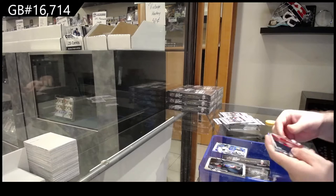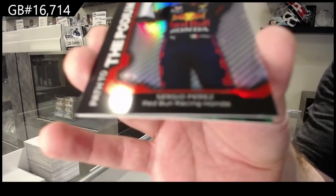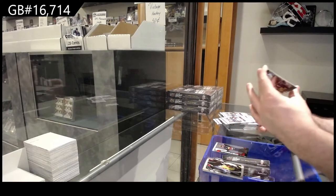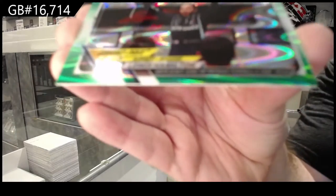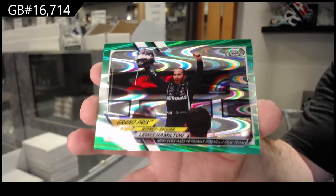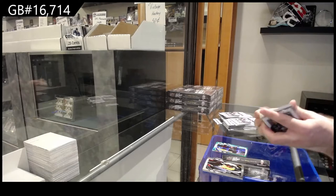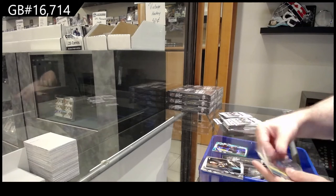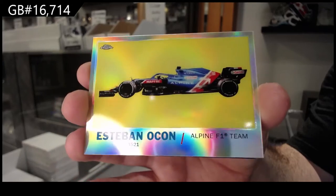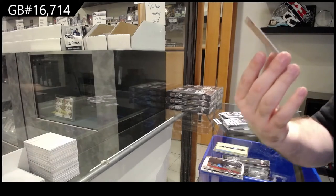We've got a Podium of Perez for Red Bull Racing. And we've got — that's gotta be a decent number — 299 Lewis Hamilton, Mercedes AMG, 299. We've got an Esteban Ocon, Alpine F1, and a Blue 399 Vasuer for Alfa Romeo.